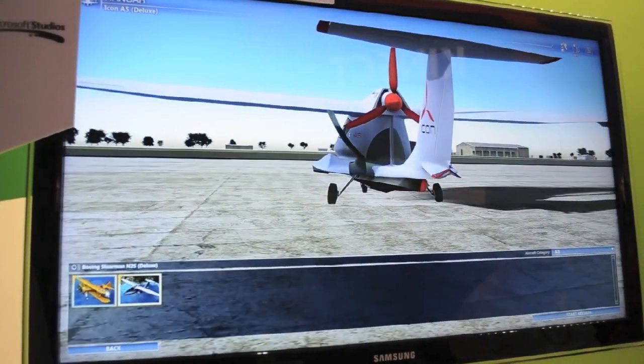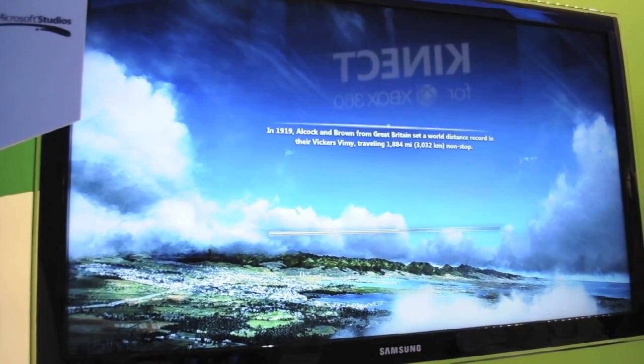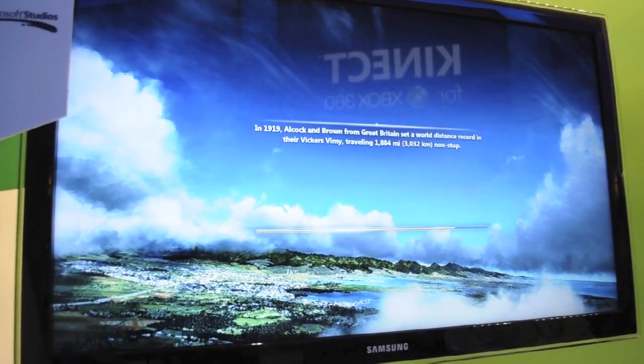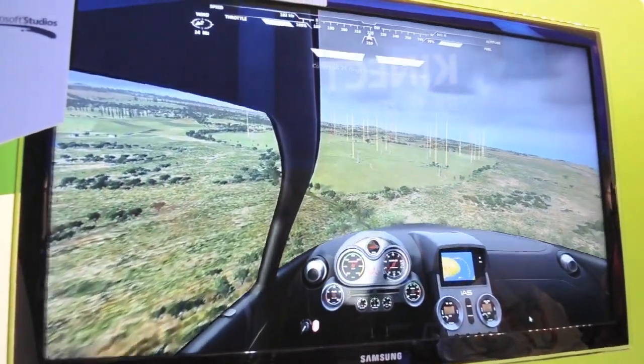We're featuring two planes here at the show: the Boeing Stearman or the Icon A5. That's one that we worked exclusively with Viacom for. It's an amphibious aircraft set to go into production at the end of the calendar year. We can land on water or on land, so it makes it a fun aircraft to fly and feature in Hawaii.